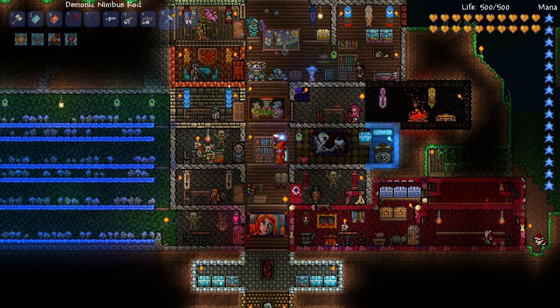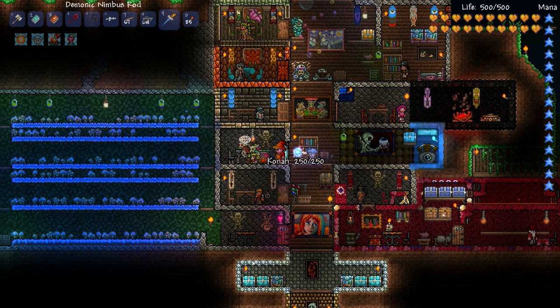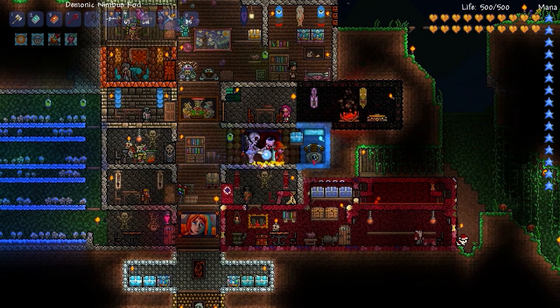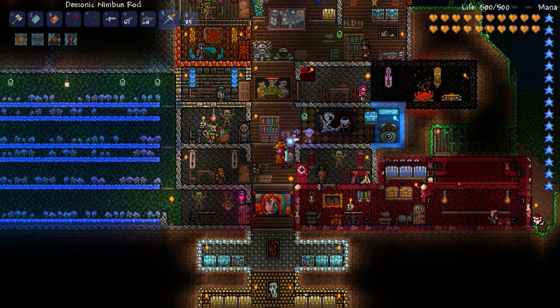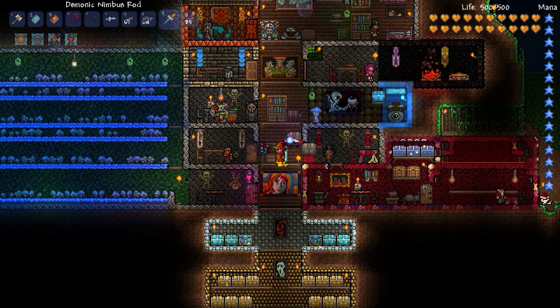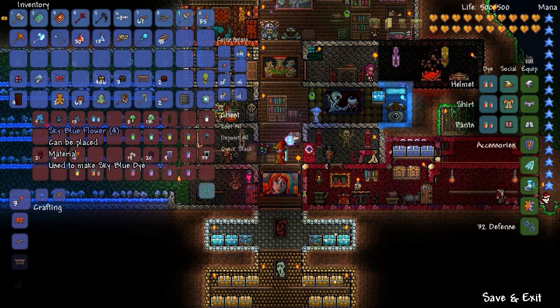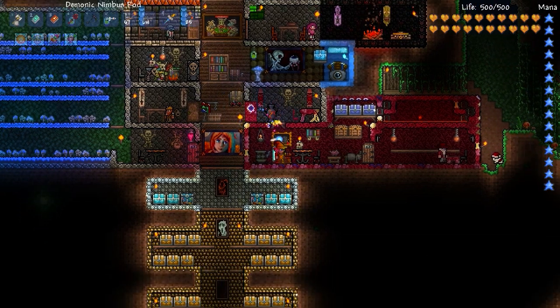Over here is basically a teleporter that goes to the lizard temple. We have our witch doctor over here with this cauldron — I can't remember if I bought it from him or got it from a goodie bag during Halloween. Then over here we have the solidifier, which takes ice products and slime products and makes slime blocks and frozen slime blocks. Here is the dye vat and I've been trying to keep all the dyes here. Some of the tougher ones like the intense dyes take quite a bit of materials — you might need eight sky blue flowers or something.